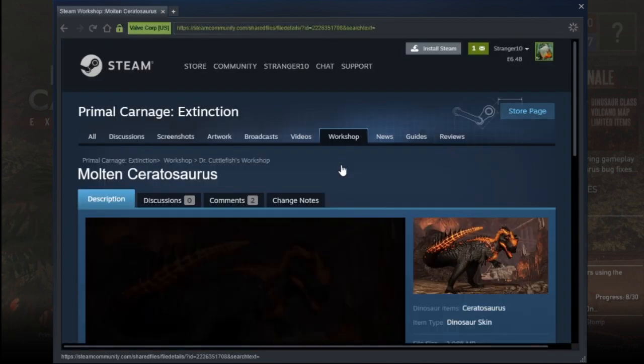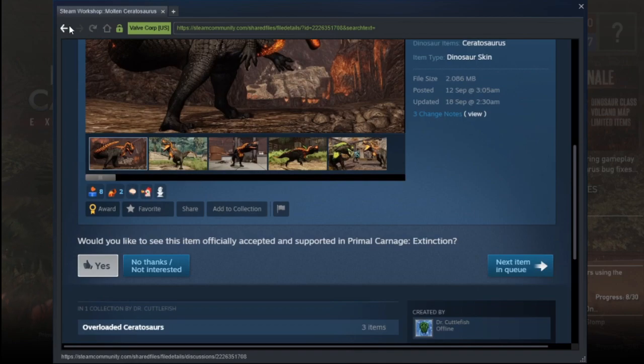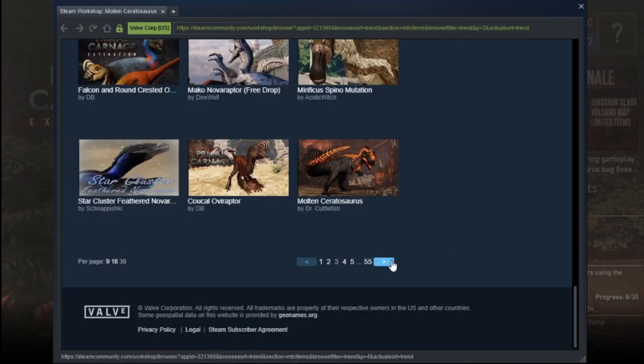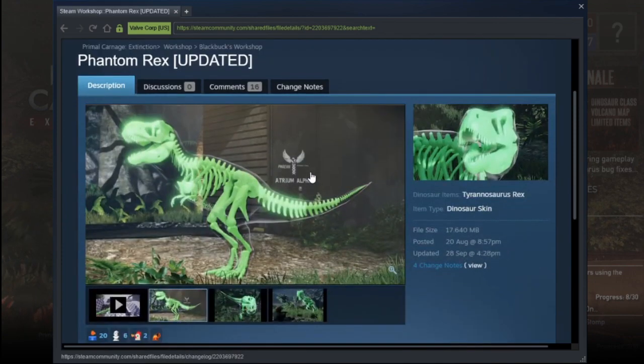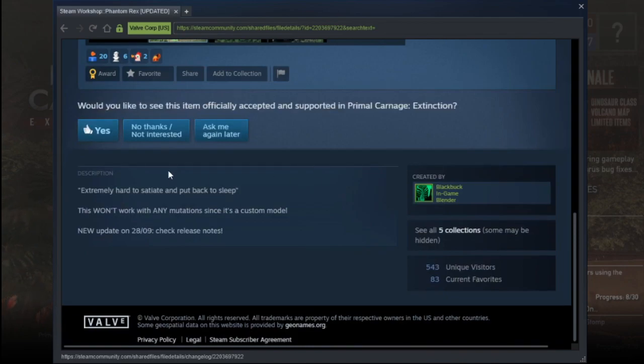Okay, this one — it's a glowy skin, so you know I'm going to love it. Okay so that's just a spiky OV raptor. Okay — this is the one I think everyone wants on Discord. Like look at that, that looks amazing. Like how do they make it look like that? Black Buck my friend, you are absolutely talented.